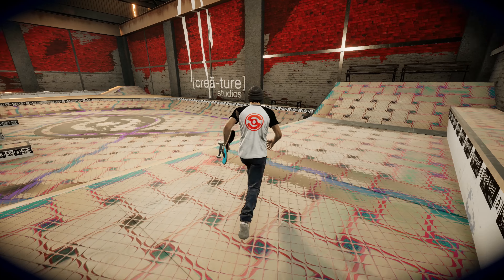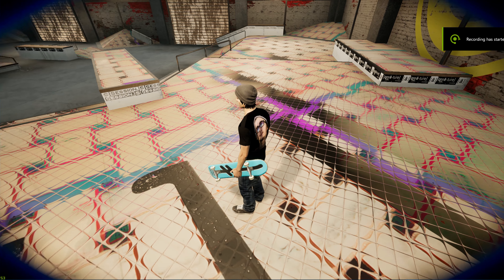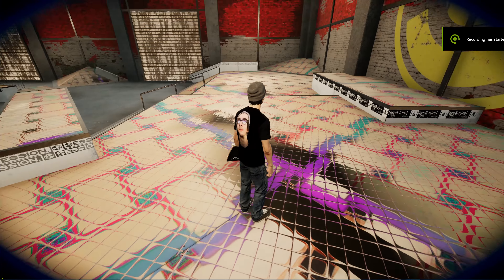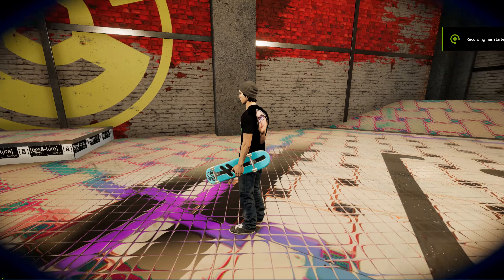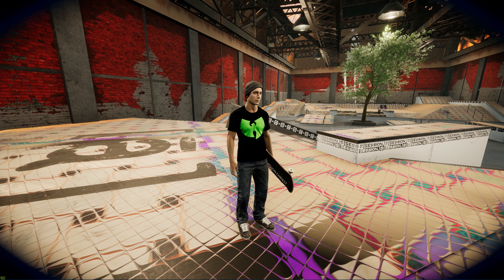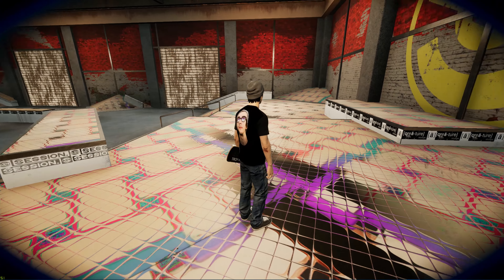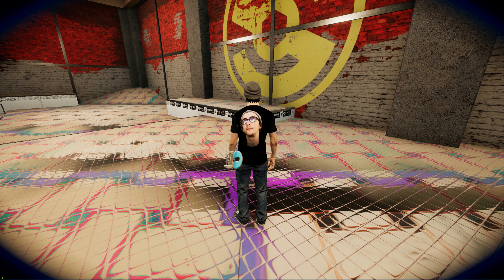Next part probably coming in a second. Alright, we're back and we figured out the whole shirt thing. Wu-Tang on the front. Have you noticed how ripped the dude's arms are? Jesus. Dude is just mega ripped. And my face is on the back, because that's an option. Why wouldn't it be?